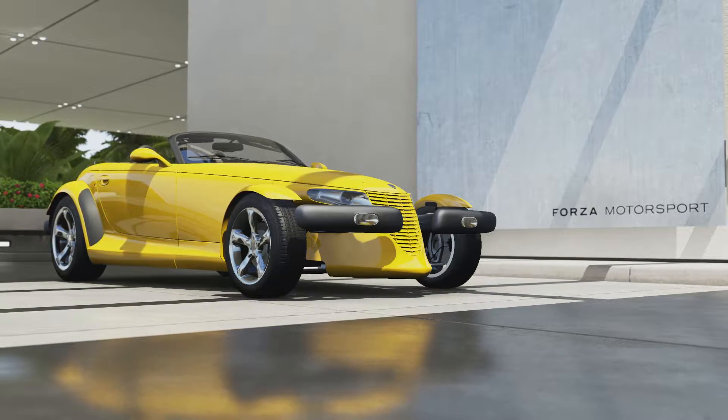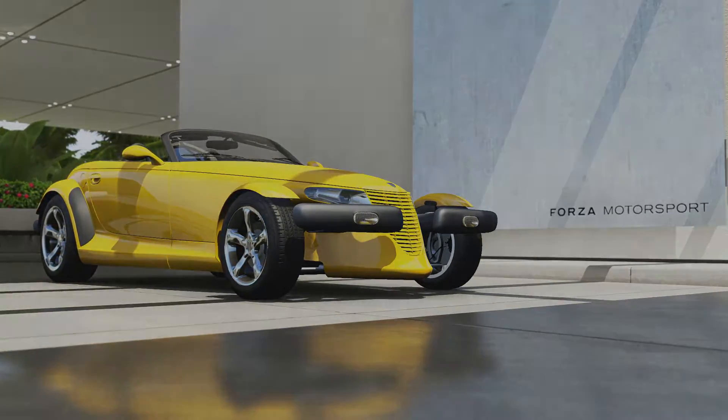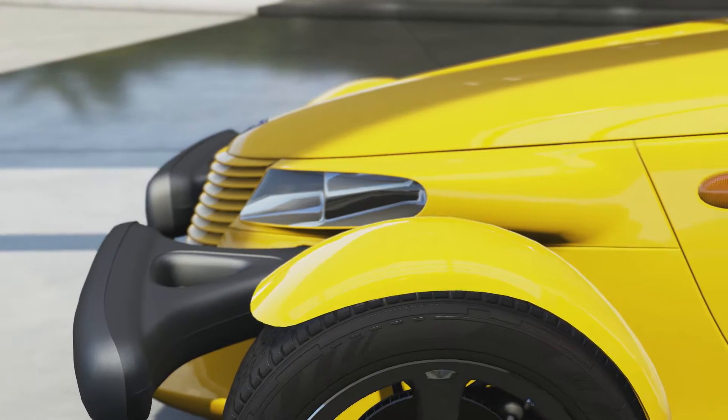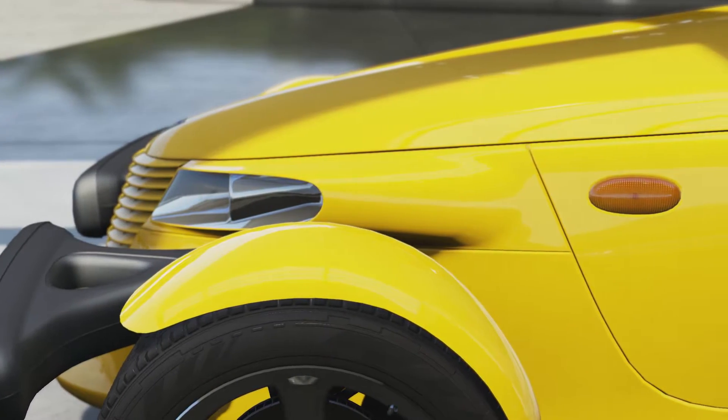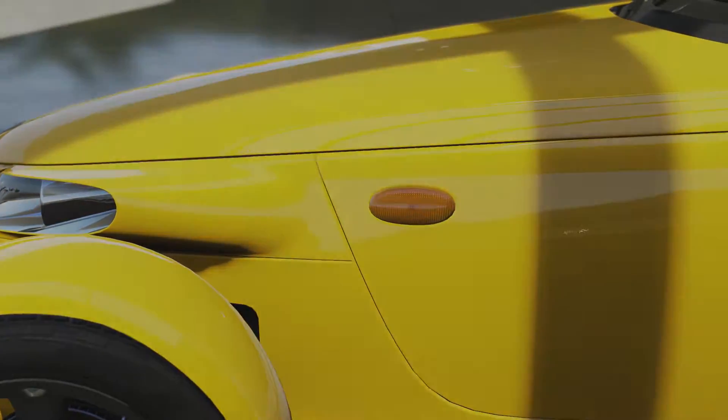Welcome everybody to Forza Motorsport 6. Today we're taking a look at the 2000 Plymouth Prowler. This was Chrysler's attempt at a throwback to the 50s and 60s, cars that look like this — or at least what people thought they looked like.